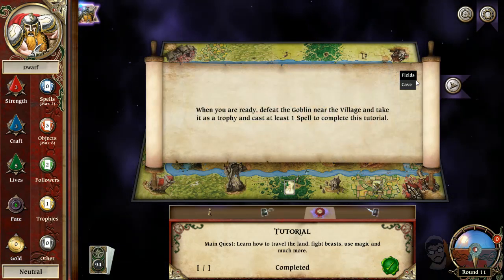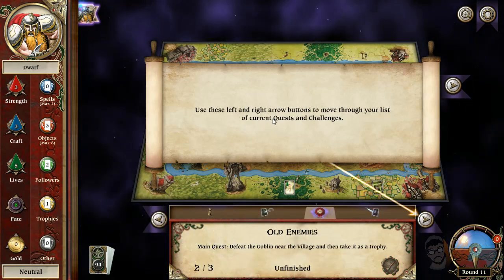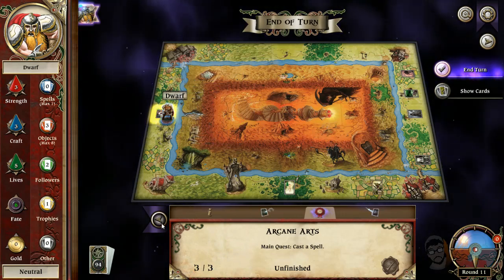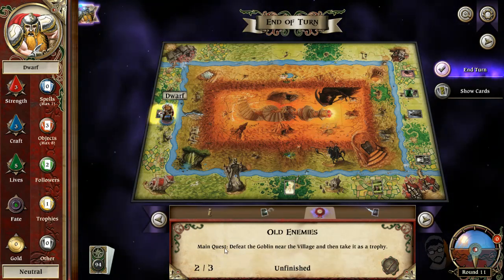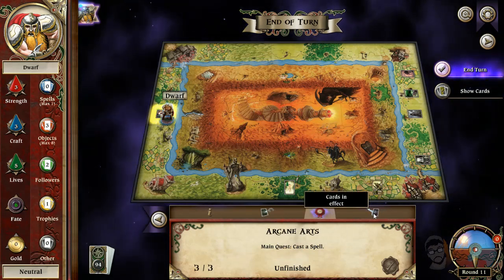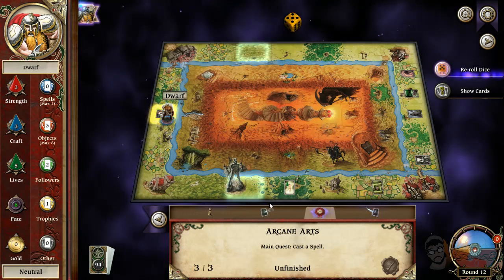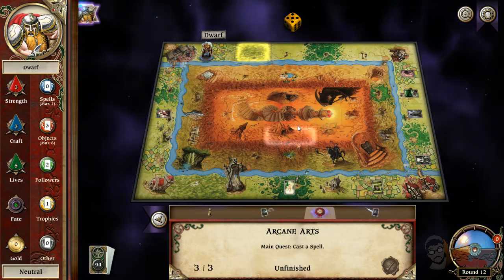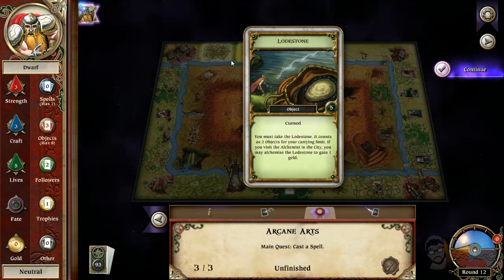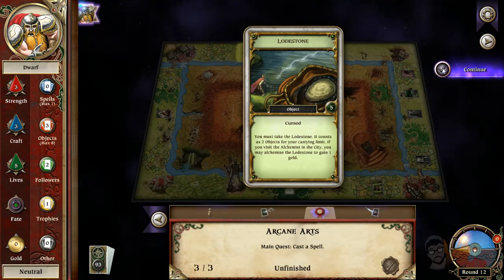When you are ready to defeat the goblin near the village and take it as a trophy, cast at least one spell to complete the tutorial. Use the left and right buttons to move through your list. So cast a spell to finish — defeat the goblin near the village, take it as a trophy, and go cast the spell. I don't have any spells yet, but I haven't even had the opportunity to find one. The Sentinel — don't care about the Sentinel. Let's go around. The market doesn't even have anything for me.